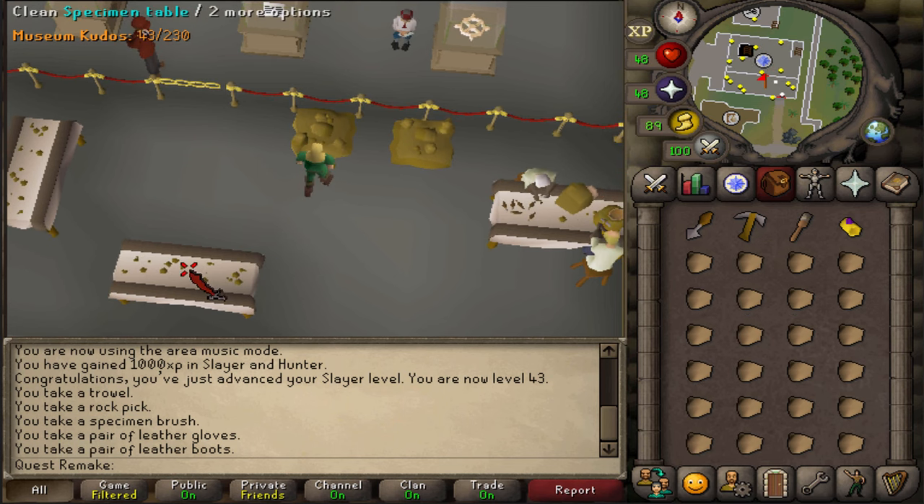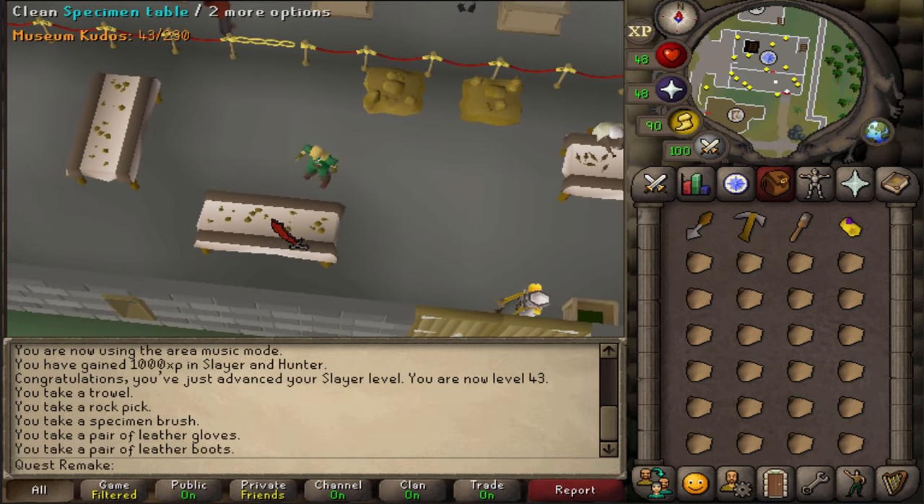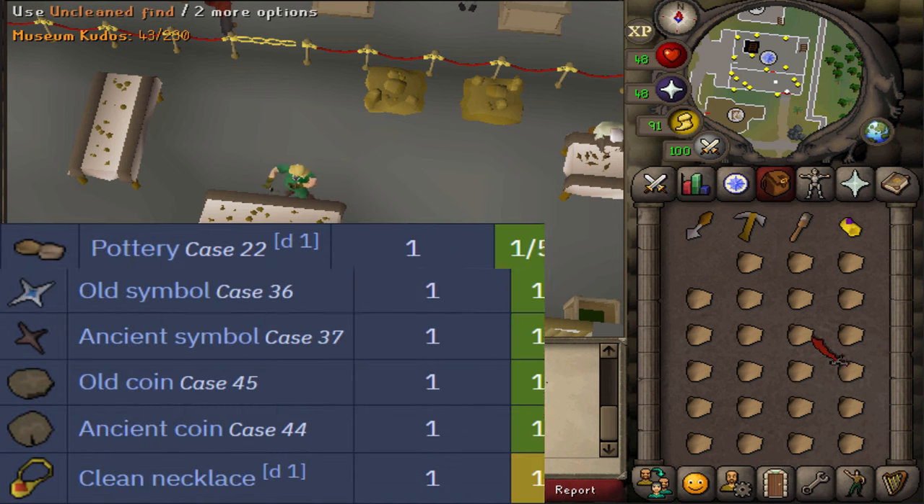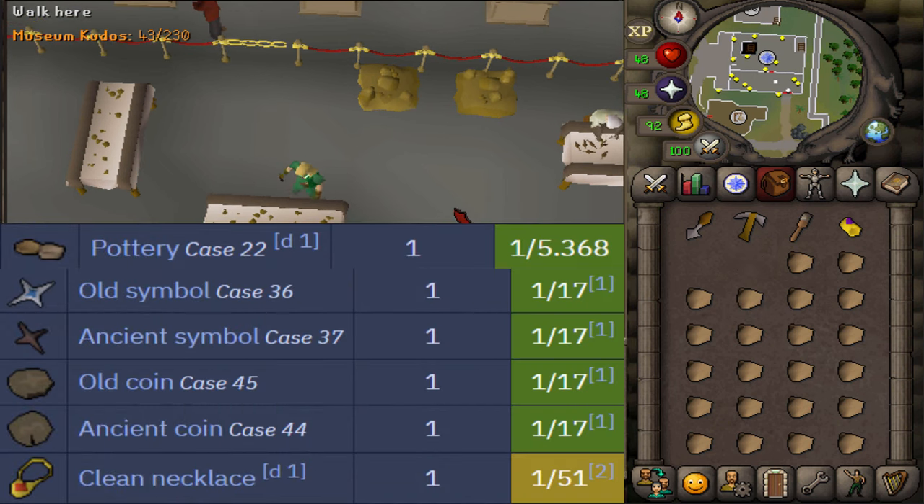Once you have a full inventory, click on an empty specimen table and now you simply need to wait until you're done. You will be getting a range of items from cleaning these finds.